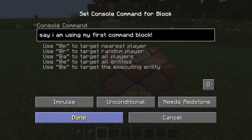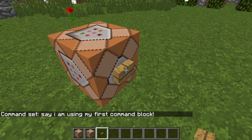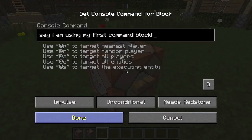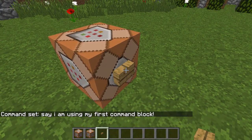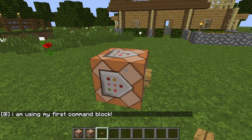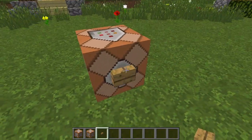So if we go ahead and click done, you can see that I've also put a button on the side of this command block, because it's currently in a state that requires redstone. If we look at the command block one more time, the third setting button says we need redstone. So if we go ahead and use the redstone button - there we go. We've issued our first command from a command block.